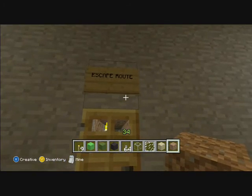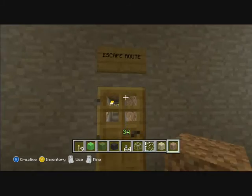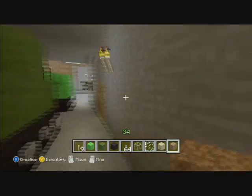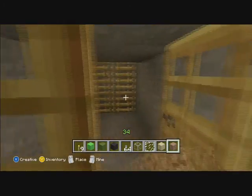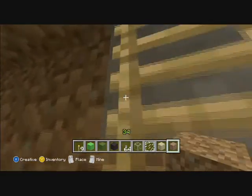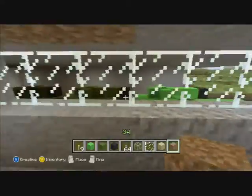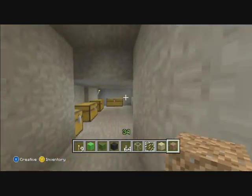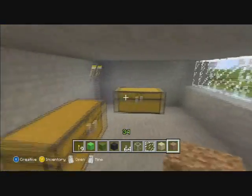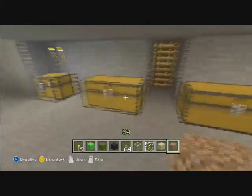It is an escape route. This is an escape route — I'll show you that in a minute. Alright, if we go in here and go up, notice it shows a good view of the tanks inside right here. And if we go up, here's a bunch of storage right here, and a good view of the other side of the base.